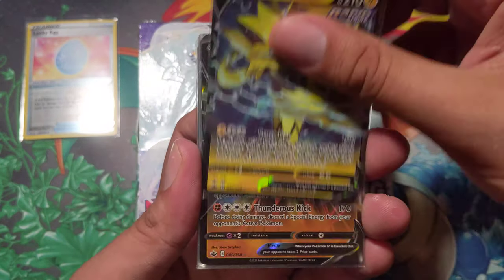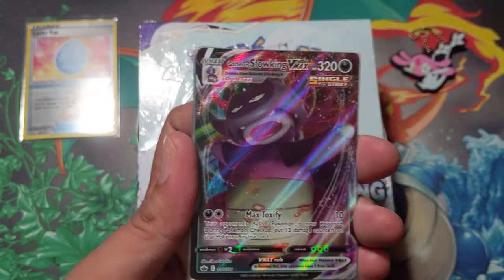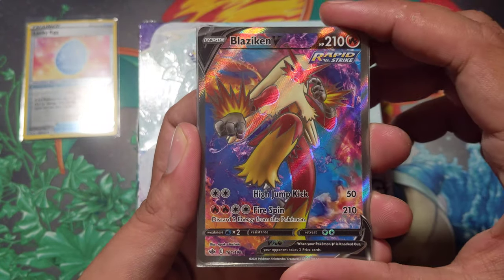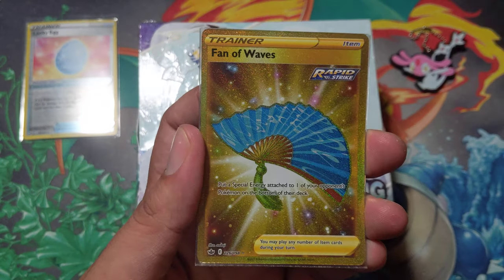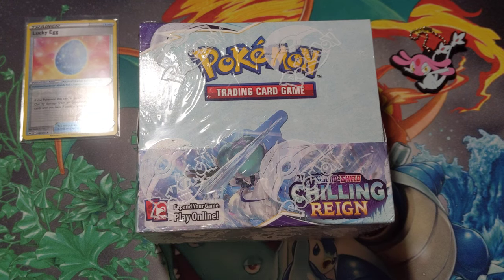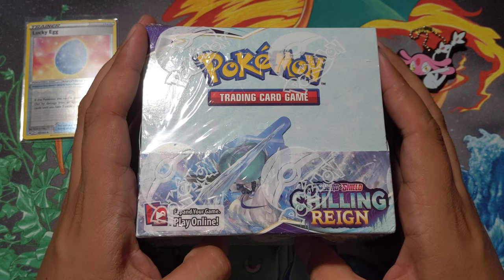Here are the pulls I have so far from Chilling Reign from a few pre-release kits and some random single packs. I got Zarude V - two of these which is pretty cool - Galarian Zapdos. I think you can tell I've gone kind of crazy for the set. Tornadus VMAX from packs from Cardboard Classics, Galarian Slowking, Blaziken V, Marnie's Practice V, Brawly full art, a Flannery rainbow rare which is quite magical, and then Fiona waves and an Urn of Vitality. Quite a collection early on.